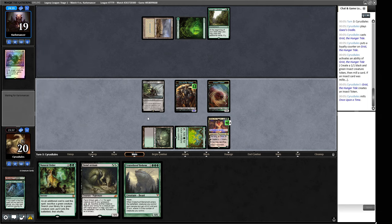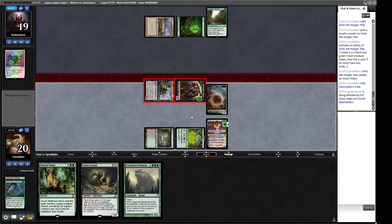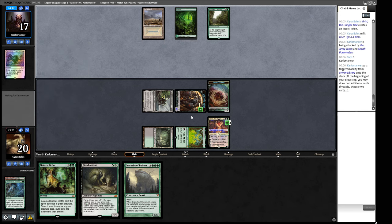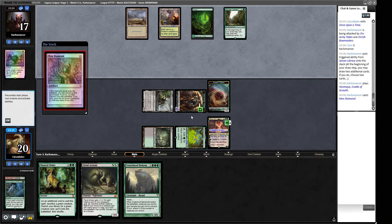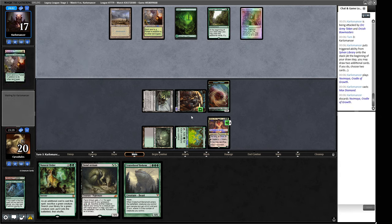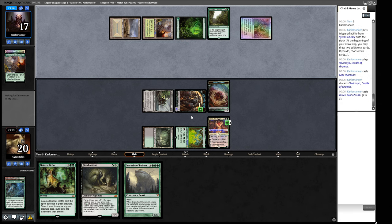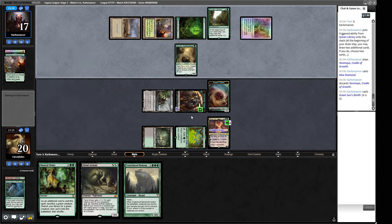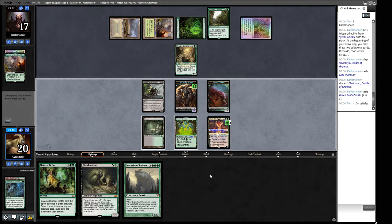A Mox Diamond — quite a lot of mana they're putting into a spell. Is this going to be Green Sun's for Knight? It is — Green Sun's for Knight of the Reliquary. Drawing this Cratehoof is weirdly kind of annoying. We will be killing our opponent's Knight with our Grist — as is tradition. And it's a Sylvan Safekeeper — interesting. Another Cradle is great here. We just get to win the game right? Make a token, tap this for four, play the big boy, make all our guys enormous, and beat.